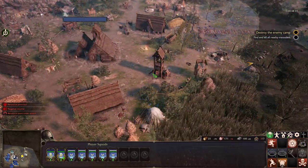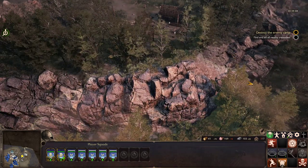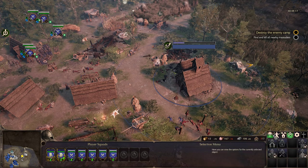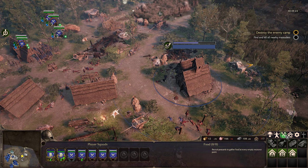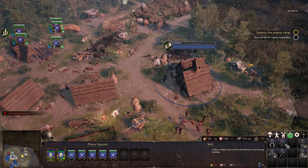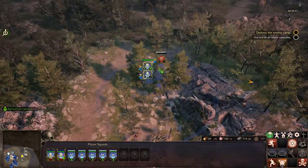I guess we're gonna go there. Can we build some kind of defense here? Recruit all. Manage villagers. Barracks. Archer range — we don't have the tech for that. Well, I guess I can keep building tents. What's going on here? We're going there!